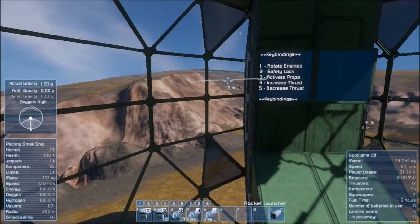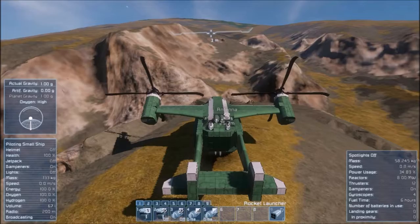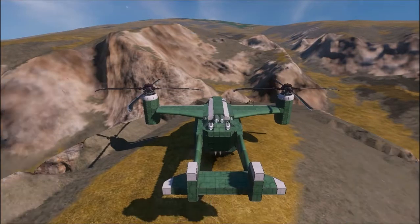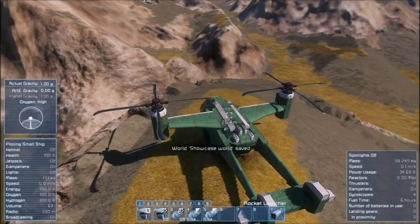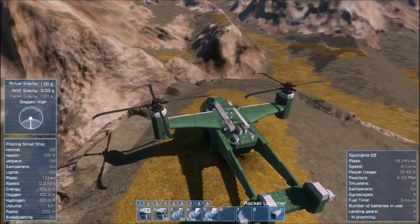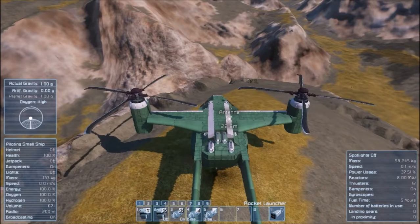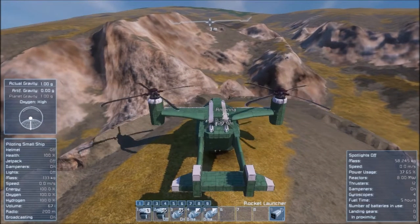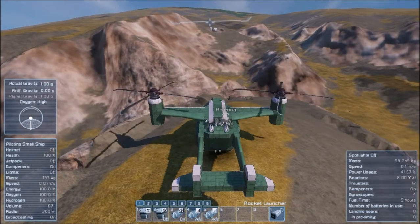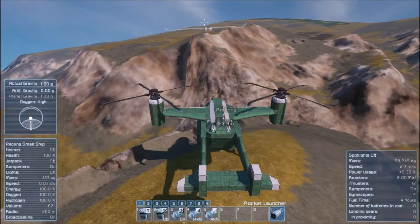Then ensure that the safety lock is off, otherwise you won't be able to move the rotors, which move like that for a flight position. And if I switch back inside, and then toggle the three switches on these props, that sets them spinning. The mod that adds those is a little glitchy, so you can only hear the sound when you're very close to them. And then we can lift off.